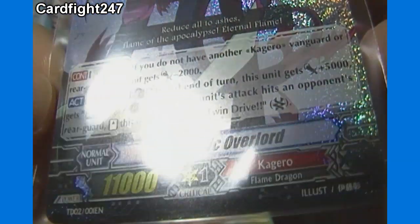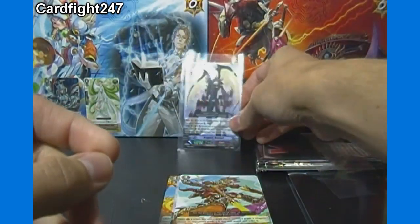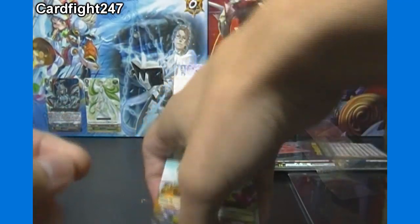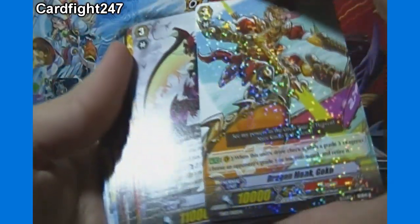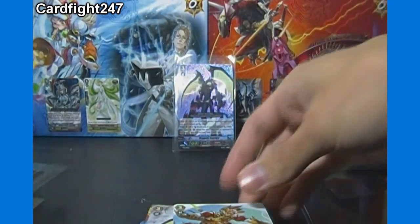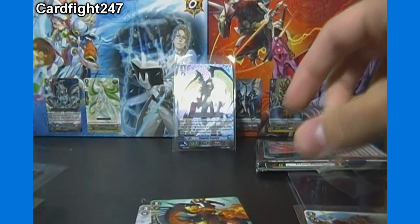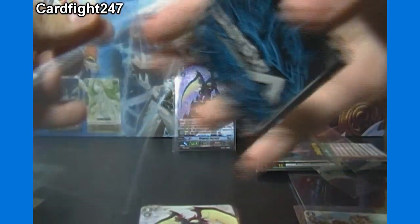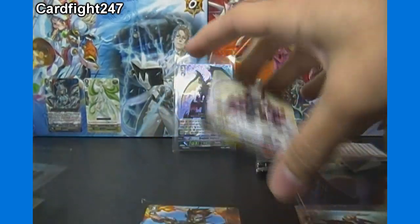Dragonic Overlord has 11,000 attack power and is Grade 3. Let me just get these foils in sleeves before I get through things too much — didn't realize there was more than one foil, so that's pretty cool. And there's another Dragonic Overlord that's not foil, which is interesting.